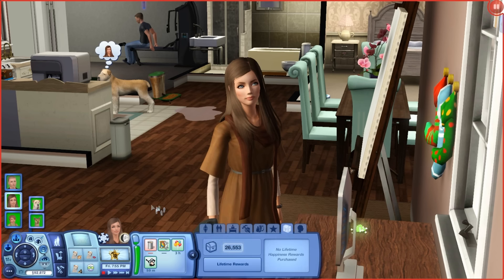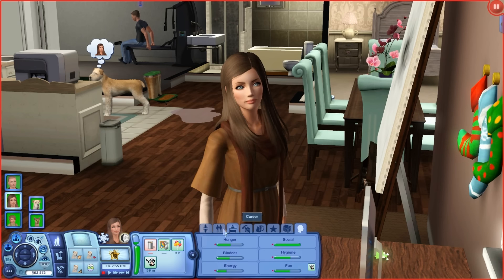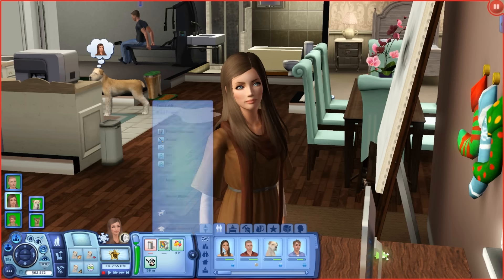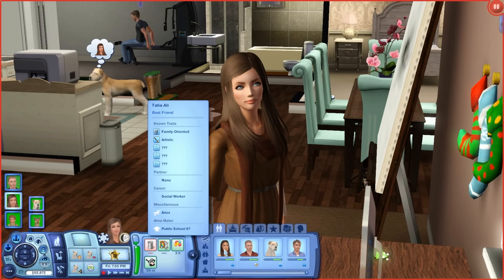I didn't want to have kids right away — as you can see they just had Austin and they're almost adults. So I decided I didn't want five kids; I wanted a smaller family, so I changed her wish to Renaissance Sim because she is a very skill-oriented person. She's pretty social and has quite a few friends. This is her best friend Talia — she comes in Bridgeport. I gave her different hair but she aged up into an adult.